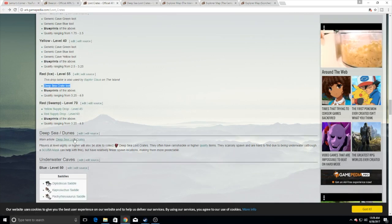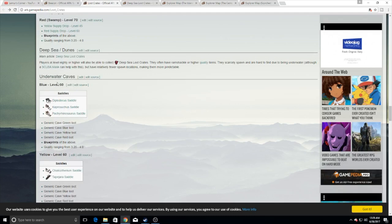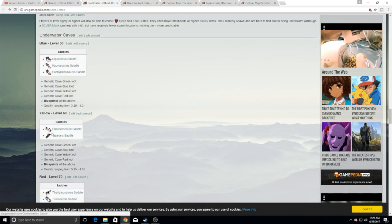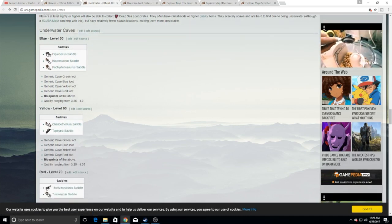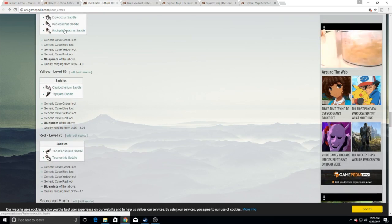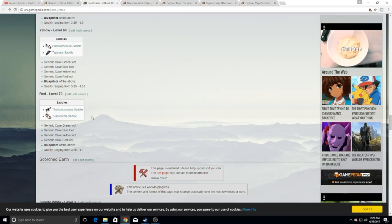Then there are the deep-sea and dunes caves, which are different. But first let's finish the underwater caves. In the underwater caves you have all the options for all this stuff, including blueprints. This is where you'll get your Tapejara saddles, Calicotherium saddles — and anything above that: Capsaur, Pachyrhinosaurus, Therizinosaurus, Tupuxuara. So you still need to do the caves underwater.